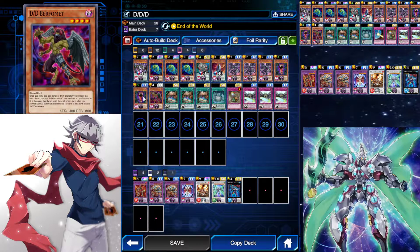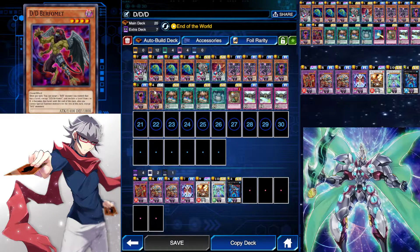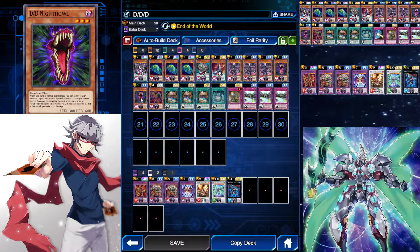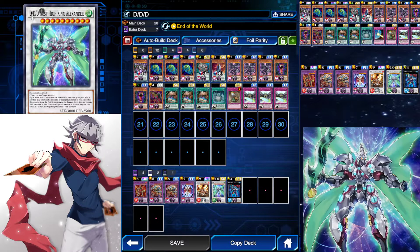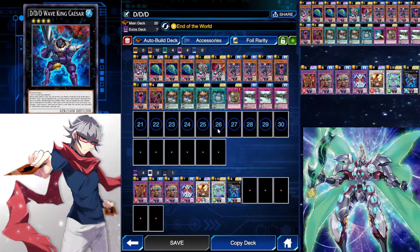DD Beth Format is literally just here for Night Owl as well. You summon Night Owl and bring back Beth Format. Beth Format can then transform your Night Owl into either a level 6 to allow you to bring out Gust King Alexander again, or you can turn Night Owl into a level 4 to Exceed Summon into Wave King Caesar, depending on the situation.